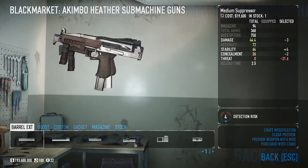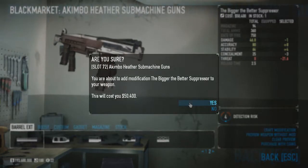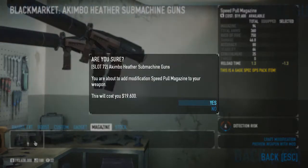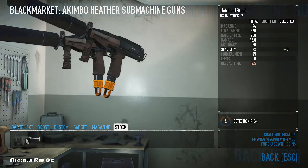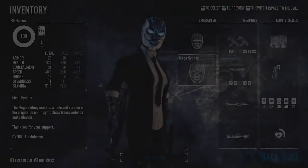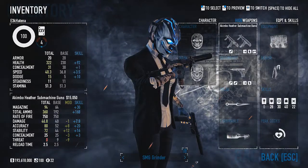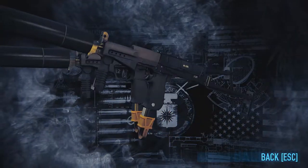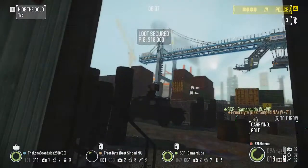As for my weapons, I'm using the akimbo heathers. I freaking love akimbo SMGs, they're absolutely overkill. I've modified them with a bigger and better suppressor, as well as some high concealment gadgets like the speed pull mag and unfolded stocks. With silencer skills, I've pushed the damage up to 47 damage per round, I've got nearly 100 rounds loaded right out of the gate, insane reload speeds, and pretty alright accuracy and stability.